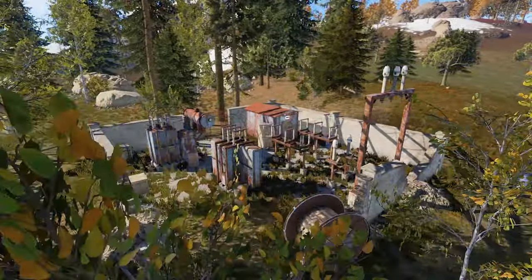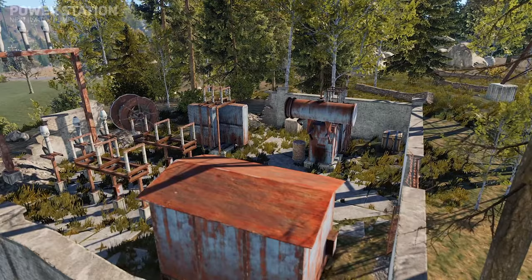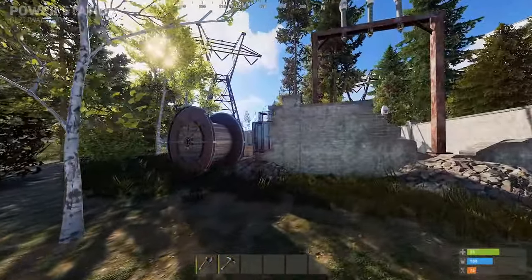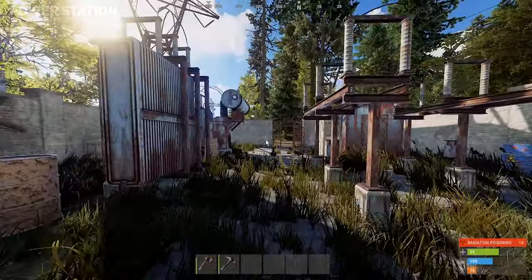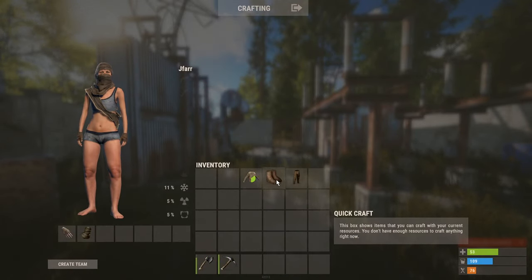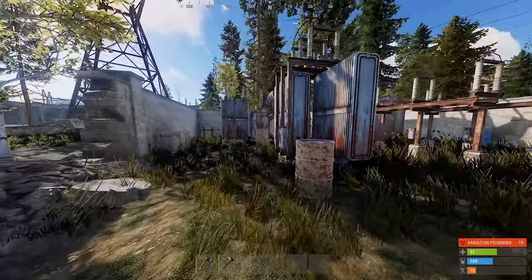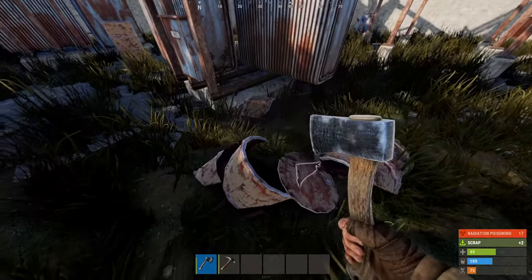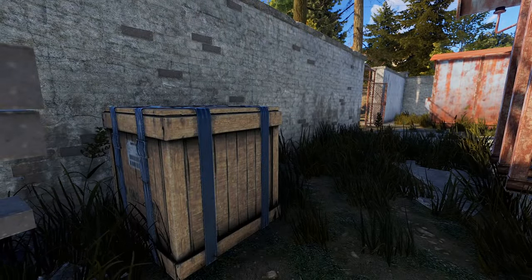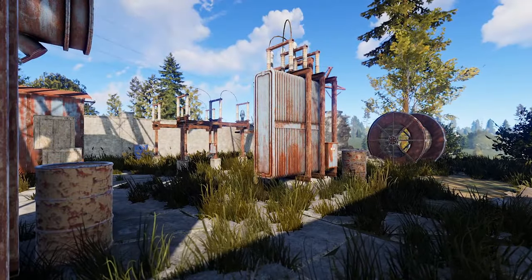Power stations are yet another small and low loot monument with no additional machines like the recycler or the repair bench. Unlike other small monuments, the power station contains a low level of radiation across the whole site, meaning no fresh spawn can enter close to it without a full set of burlap clothing. Once inside, multiple barrels along with a crate can be found. As a fresh spawn, this site will not be for you and your time will be better spent on other small monuments.